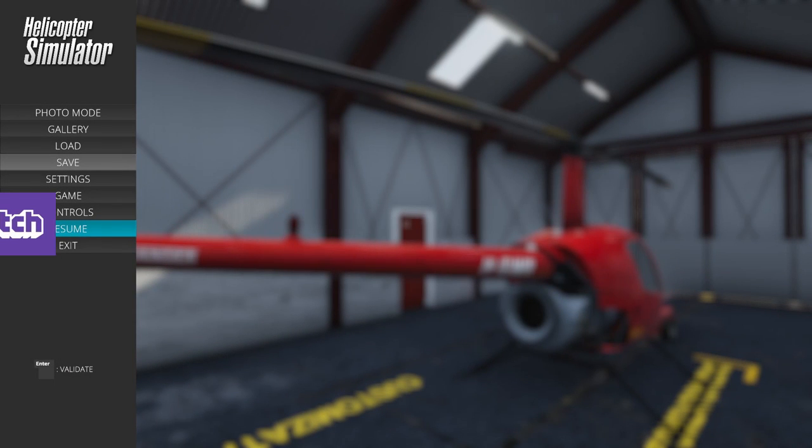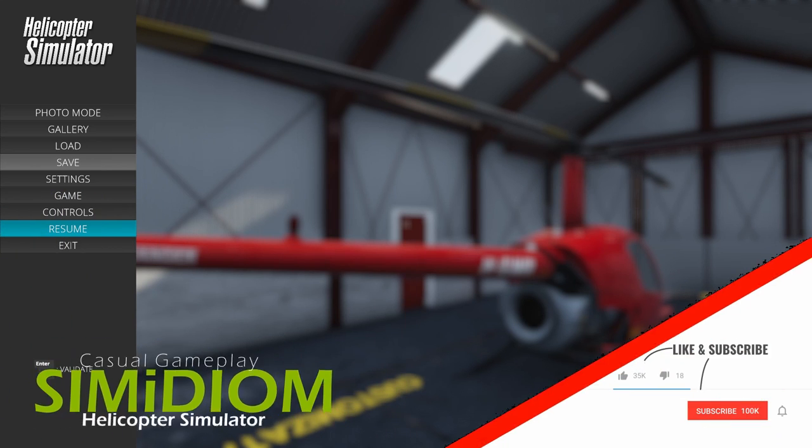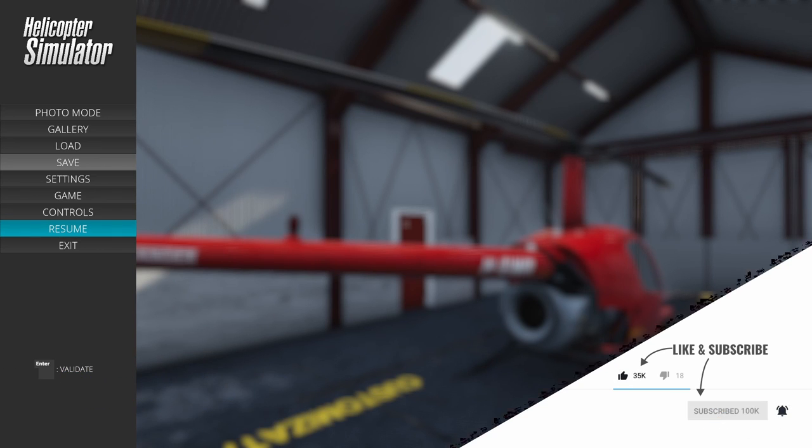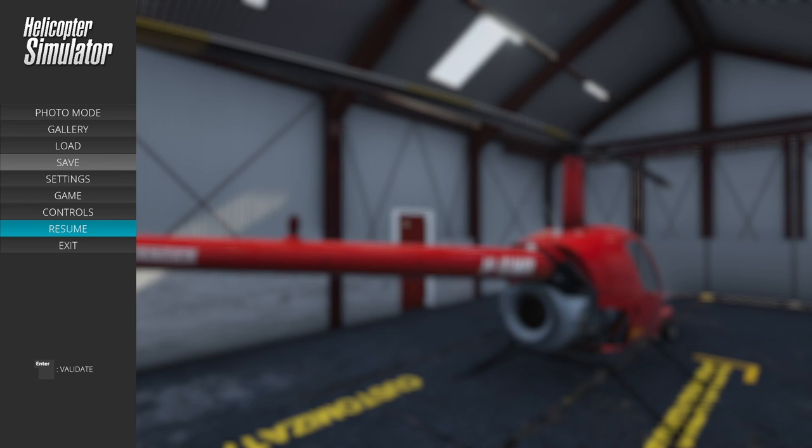G'day everybody and welcome to our first look at Helicopter Simulator. It's only just come out, as far as I'm aware it's developed by a single person under the name of Line Studio and also published by Line Studio. To give you a little rundown, it's basically a helicopter simulator where you run your own helicopter business flying R22s.